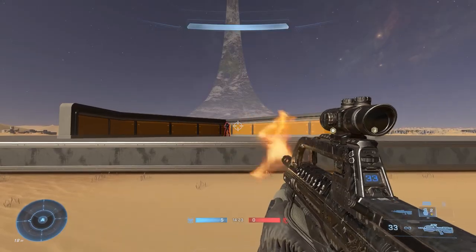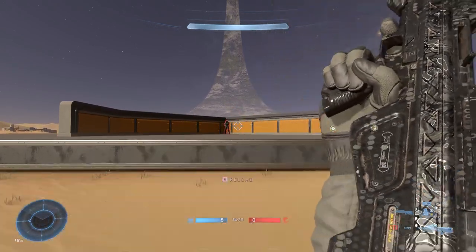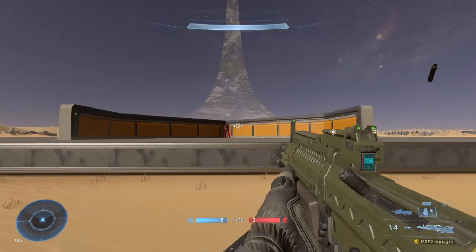Next we did a recoil test, and both weapons feature some form of recoil. With the battle rifle, it's straight up vertical recoil that automatically resets after each burst, so there really isn't much recoil management needed — it's more just reticle placement. You can aim at the upper chest and that vertical recoil will kick up for a free headshot essentially.